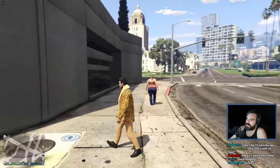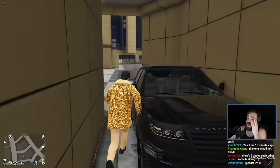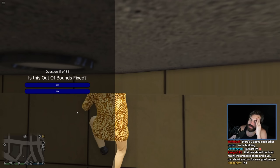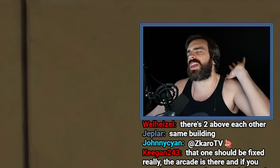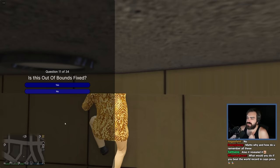This is the hospital second floor, right? It's in the middle of the city. It's a place that everyone goes, but at the same time no one would know about this out-of-bounds. Getting a car up here is a pain in the ass. Could you fly an oppressor into here? But again, oppressors came out so late. I'm pretty sure Rockstar has stopped caring about out-of-bounds. I'm going to say they have fixed this.